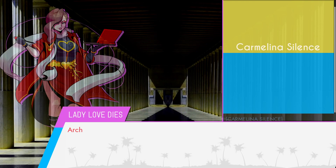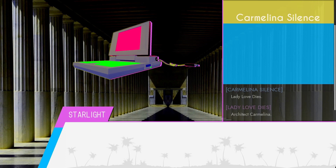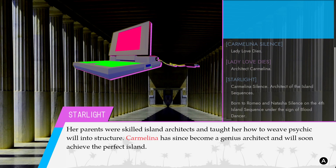And she also has a dog. The investigator is Carmelina, architect of the island sequences. Born to Romeo and Natasha Silence. She was actually born on the fourth island sequence — she didn't make the first few islands. Someone else did. Her parents were skilled island architects. They taught her to weave psychic will into structure. Carmelina has since become a genius architect and will soon achieve the perfect island.